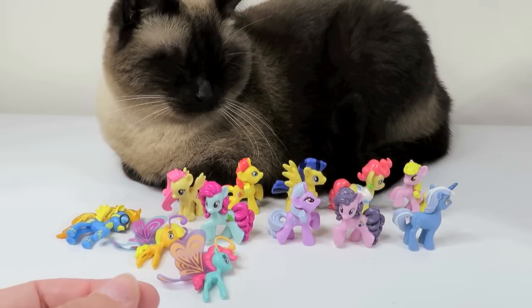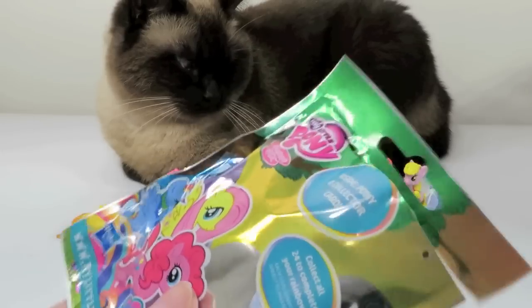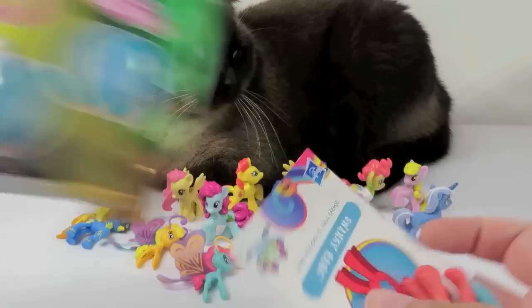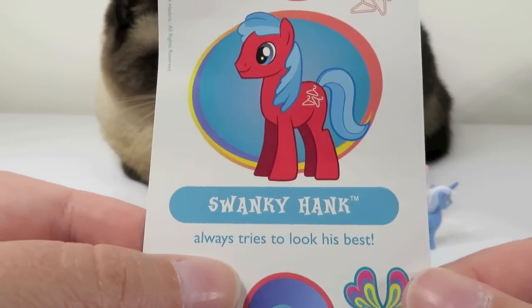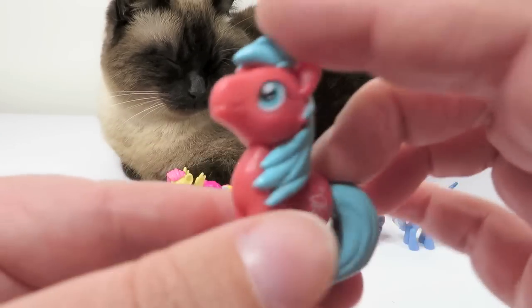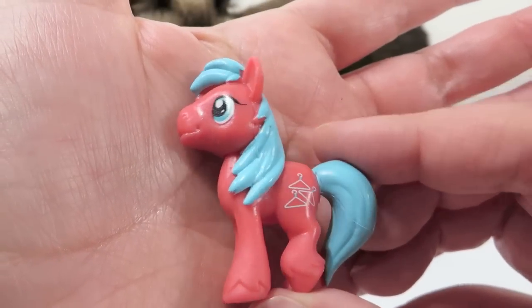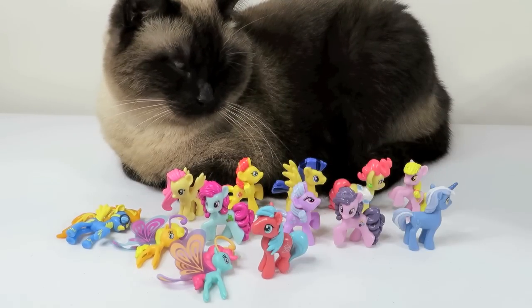This is AR — that's a pirate pony! AR is going to be Swanky Hank. He always tries to look his best. Oh, he goes with the fashion one because he has clothes hangers for his cutie mark. Swanky Hank. He's cool. I like some of the colors in this collection — they're different from what we've seen.